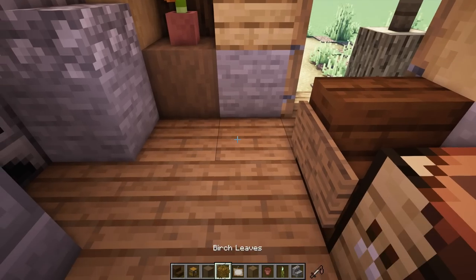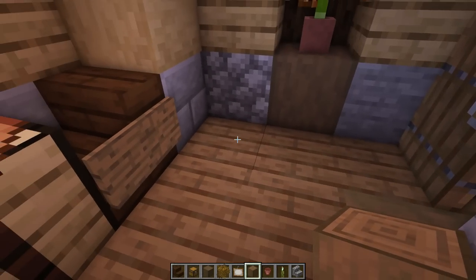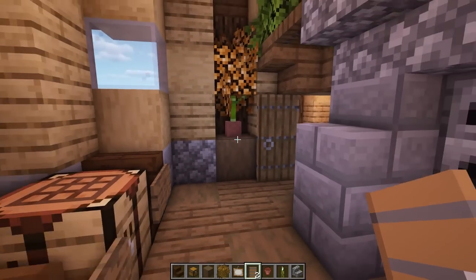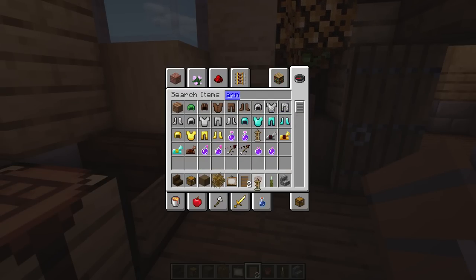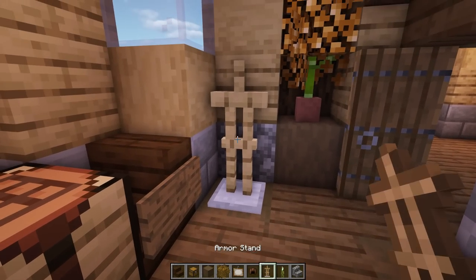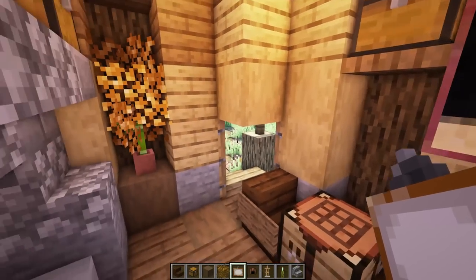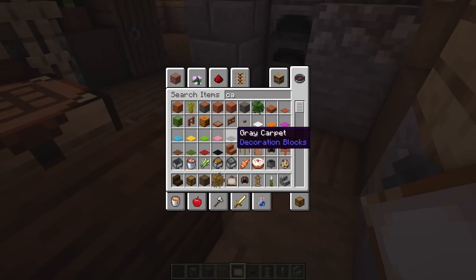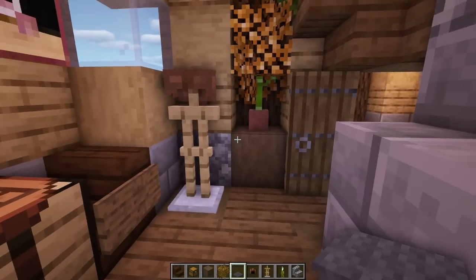Texture the ground by randomly scattering some stripped logs to change up the flooring. Put the door back and it looks really cool. Add a small armor stand for a little hat rack effect, drop something on top, and maybe one more painting on this side. Add some carpet right here in front of the fireplace — it looks really good.